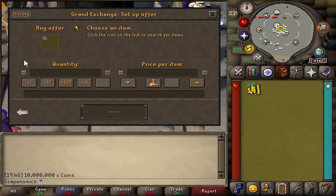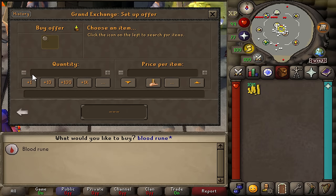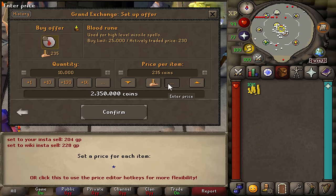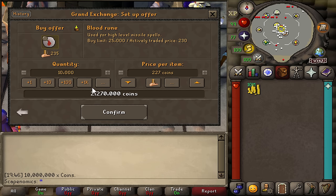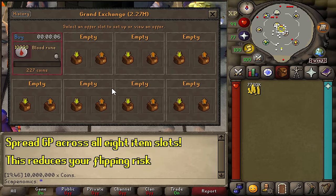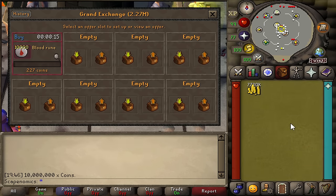We know we want to buy blood runes at 227 GP, so let's put an offer in. I think we can flip about 10,000 blood runes, which should cost us about 2.2 million. When we put this offer in, we want to try and split our entire cash stack across as many slots as we can. The more slots we flip with, the less risk we take on — collectively, there's a higher chance we make a profit if we have more items in the Grand Exchange. If one item fails, the profit from the other flips will make up for the difference.